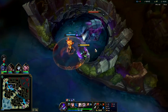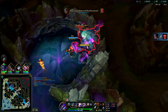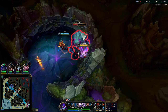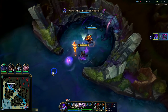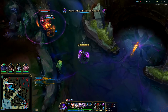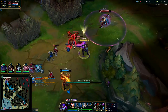Kha'Zix doesn't play that well in the true late game - you can think of him like an AD Evelynn or a Rengar. If enemies are five-man death balling, Kha'Zix could really struggle to make space or find an opening because he doesn't really have much CC and he's on the squishier side.